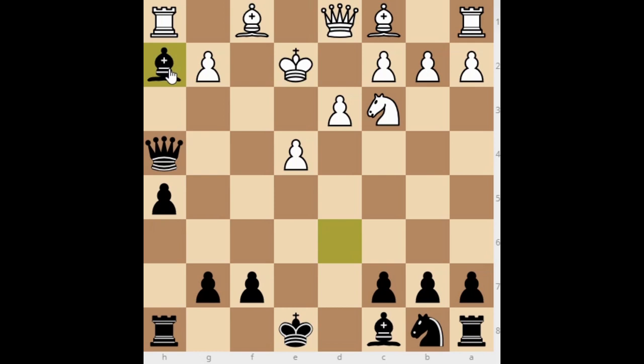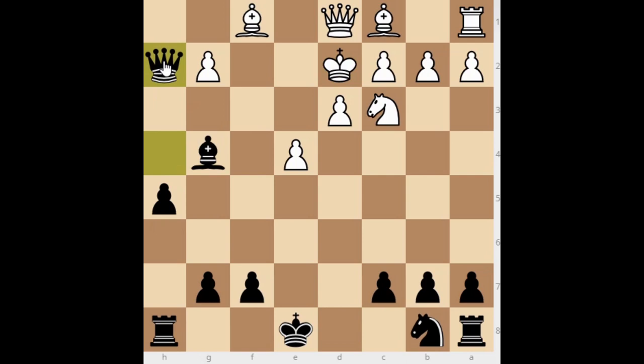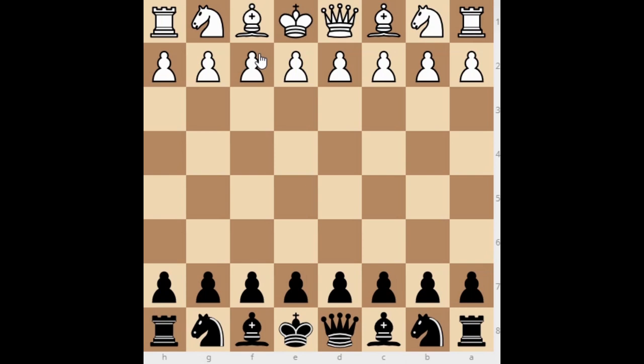That is a very cute trap. For example: king to e2, we take the h2 knight with the bishop, White takes with the rook. We give a check with the bishop, king goes to d2, and we capture the rook — completely winning for Black.